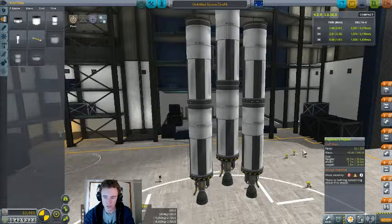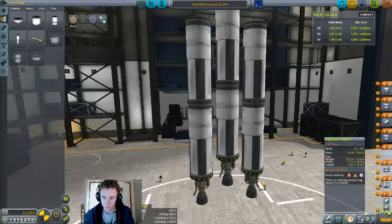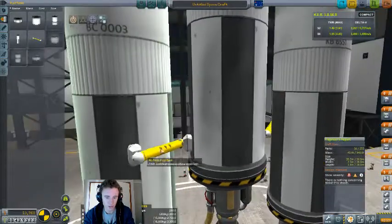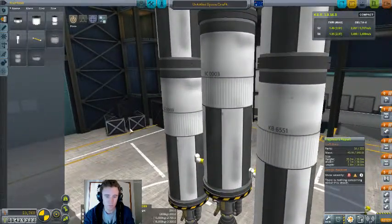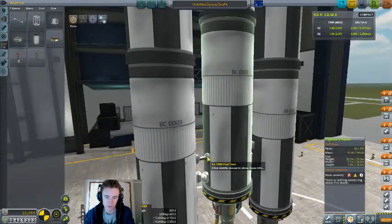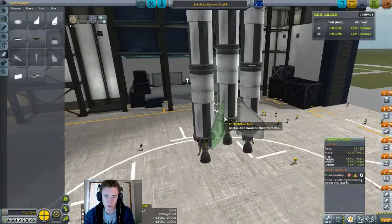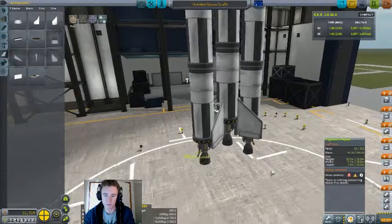Two engines. There we go. Now, we'll do a bit of asparagus staging here. Some might consider this a bit cheating. The reason why some people might consider asparagus staging cheating is because there's really no rocket in real life that has fuel crossfeed capabilities like that.